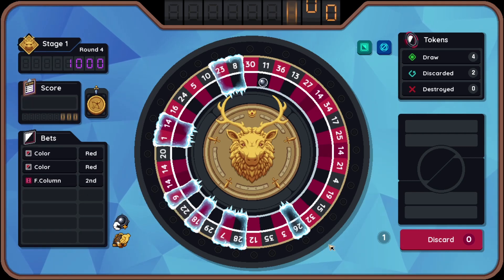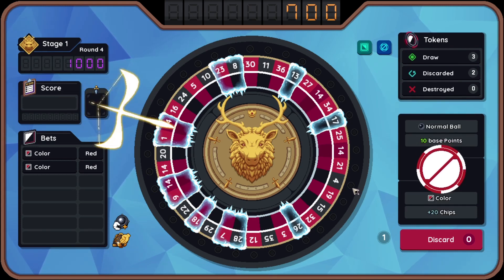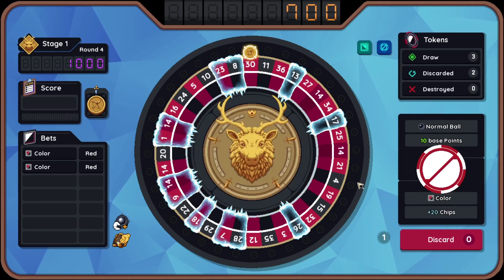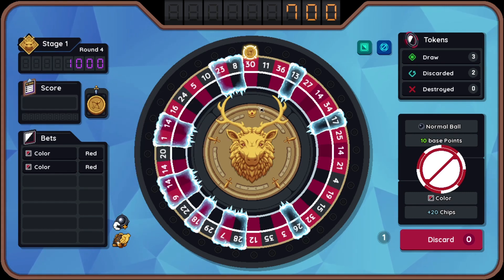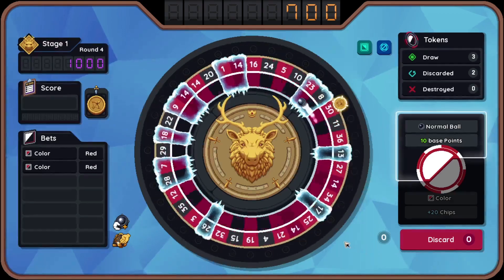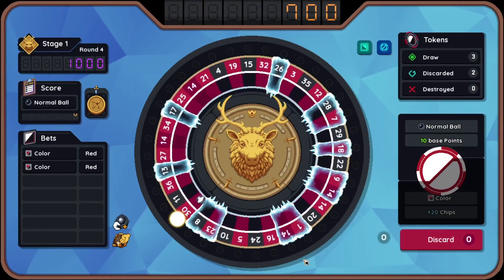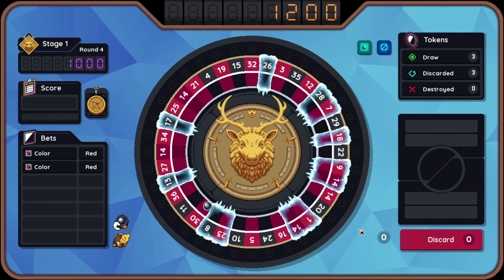It hit the flash column bet, but neither of the red bets. Archer's ability enables me to see that it is going to land in a red pocket, which is good for my cause. But is it good enough? Yep, that's going to equal 500, getting me over the limit and therefore winning me the round.